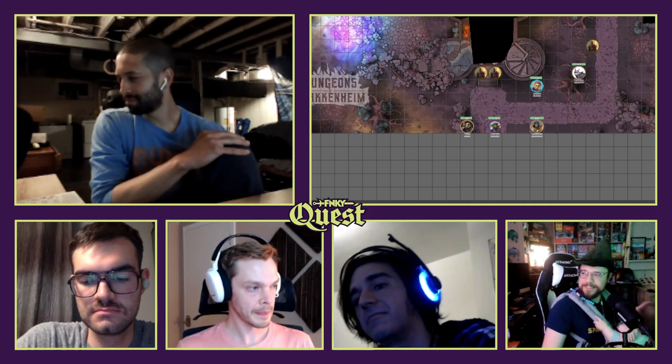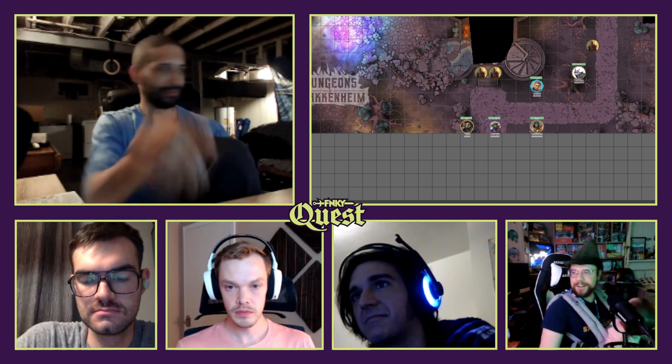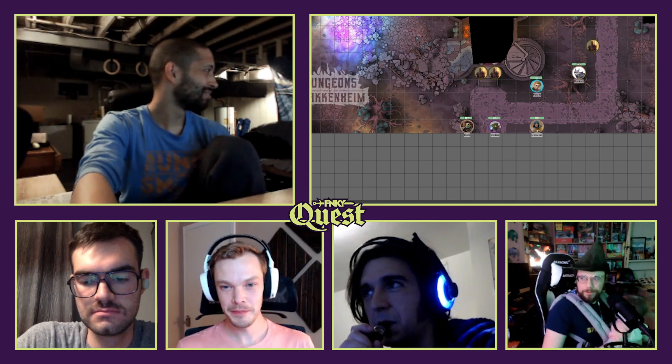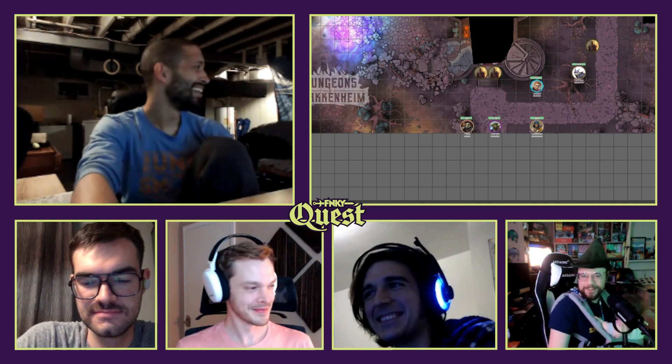I cram my hands down back into my backpack and pull out the husk of Millibot and throw it into the air. And I say, 'Millibot, I need you!' And then it transforms into the spiderling cannon.